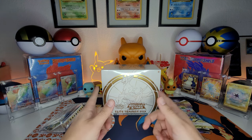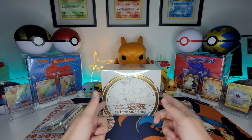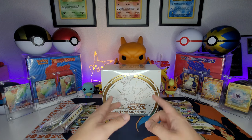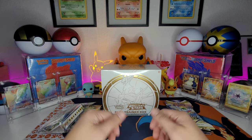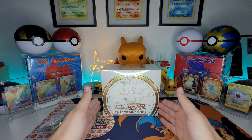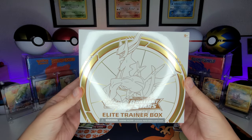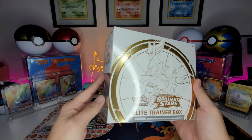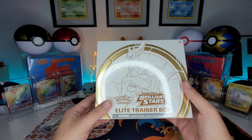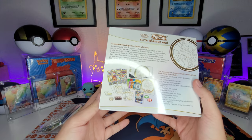What is going on trainers, and welcome to a star-studded edition of Gabe's Poke Stop. In today's episode we are going to open an Elite Trainer Box from the brand new set Brilliant Stars. Look at it — this is one of the cleanest ETB boxes I've ever seen, maybe from Champion's Path. That's another cool box, but this is pretty dope.